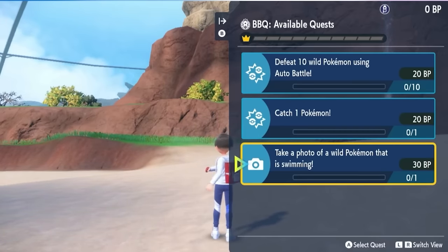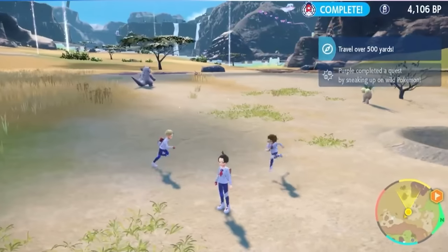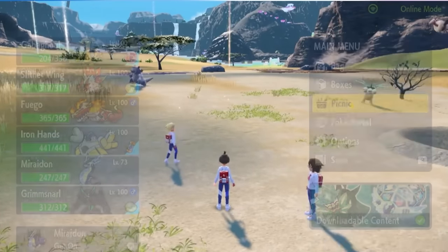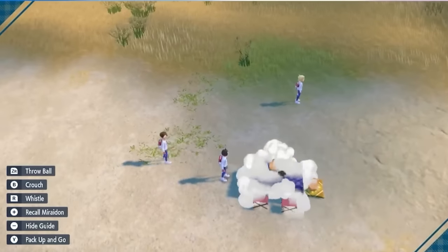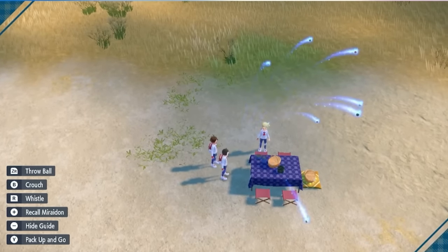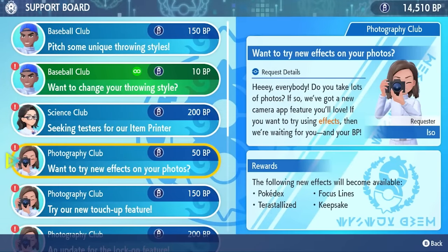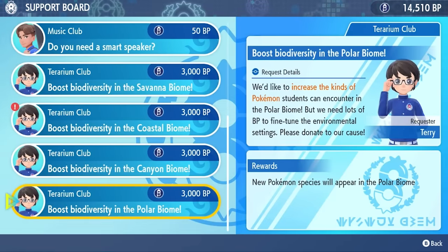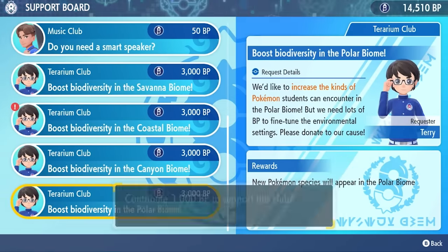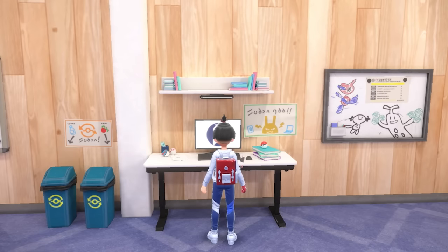The best way to do this is with the Union feature. Once you unlock those BBQs, you're going to want to connect to the internet, go to Union Circle, and get three other people to join you to complete these BBQs. It took me about 90 minutes of grinding with a team of four people to get enough points to unlock all of the starter Pokemon. It's going to cost 3,000 points per biome to unlock the various Pokemon in those biomes.